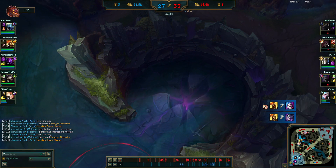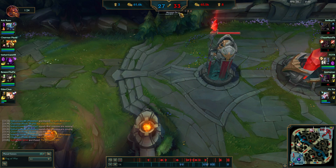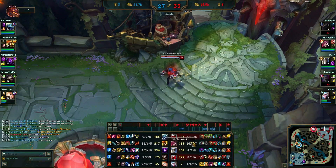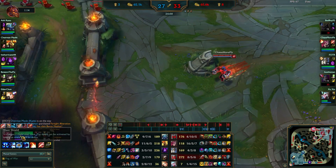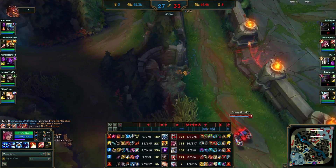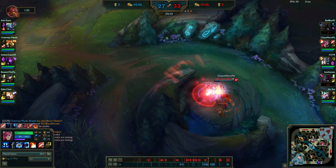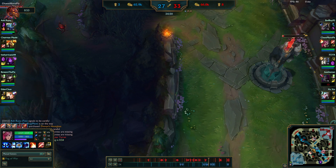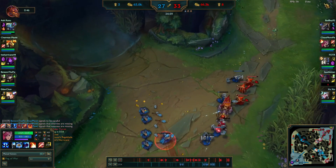They got the baron and evened up the game. All of that throwing was going down. I'm 16-5-7 at this point so I just started thinking I cannot lose this game - I'd be so tilted. I had to make sure not to do anything stupid and defend everything I had. Elder dragon is coming up very soon.